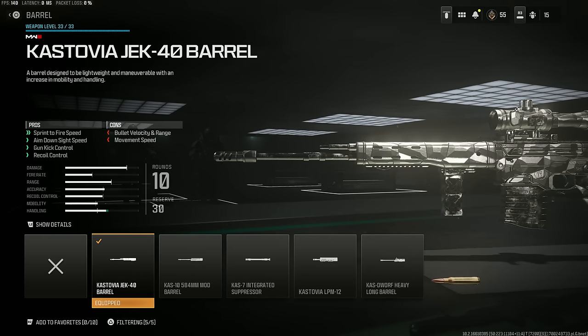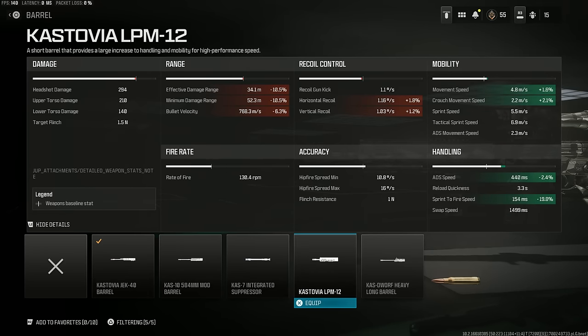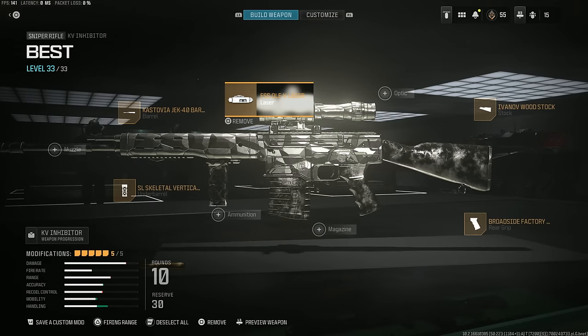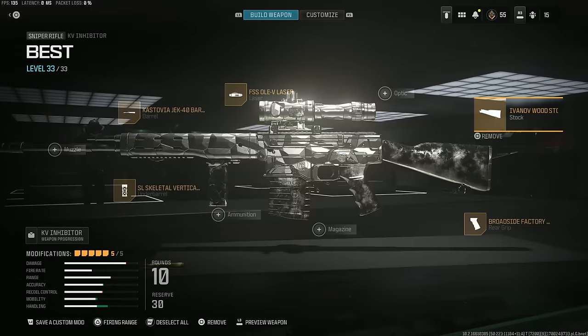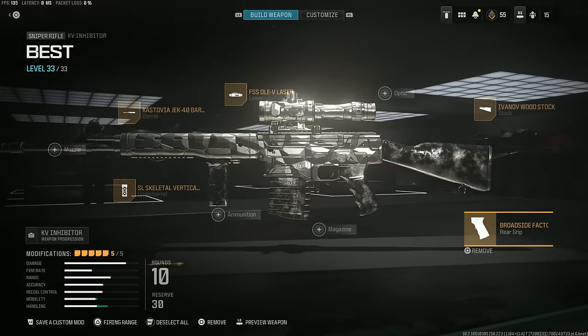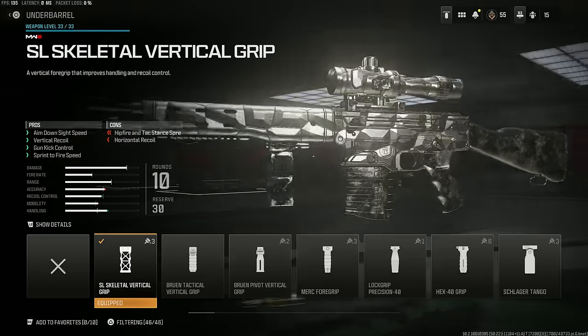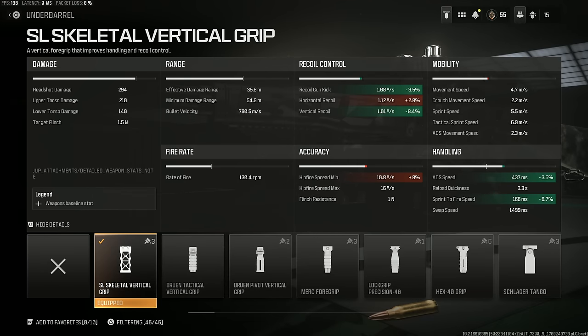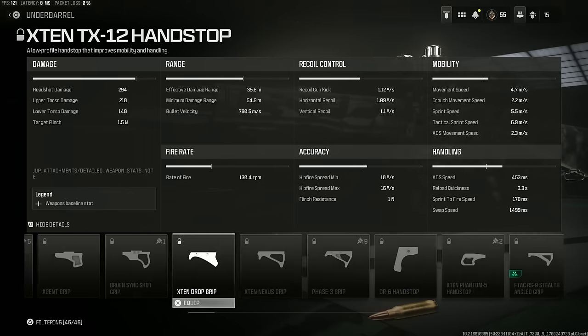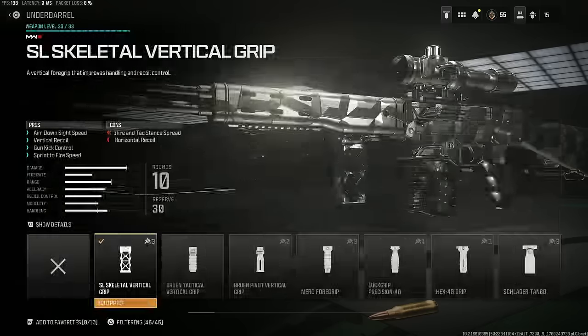Moving over to the KV Inhibitor. We're starting with the Custovia Jek 40 barrel — there is another barrel, the Custovia LPM, which helps similarly in terms of ADS and sprint-to-fire, but this one has good recoil control and gun kick control since it's a semi-auto, so I'd go with that one. FSS laser again of course, then the Ivanov wood stock at the back — all about speed. The Broadside Factory grip as well, and finishing things off with the skeletal vertical grip, giving this gun a 437 millisecond ADS time. One of the hand stops I haven't unlocked yet may help the ADS speed even more, but for now the skeletal vertical grip will do the trick.